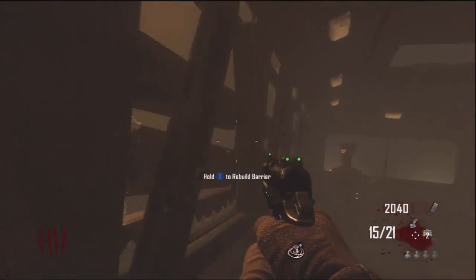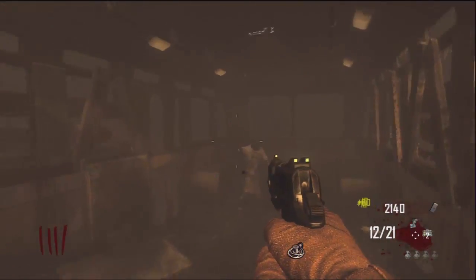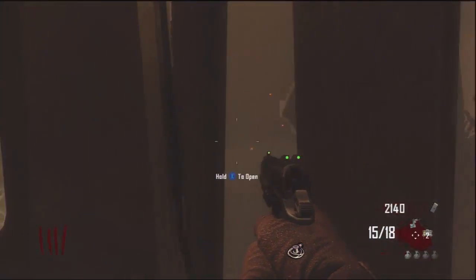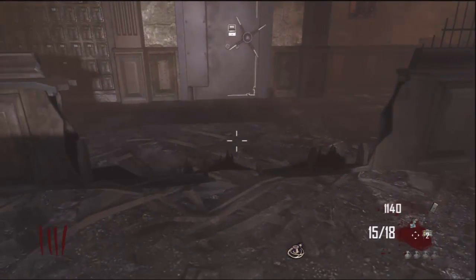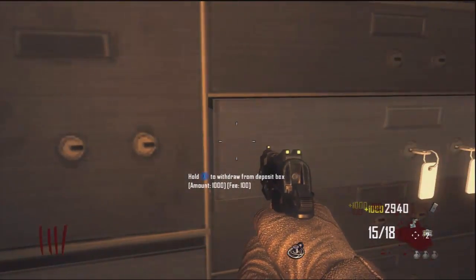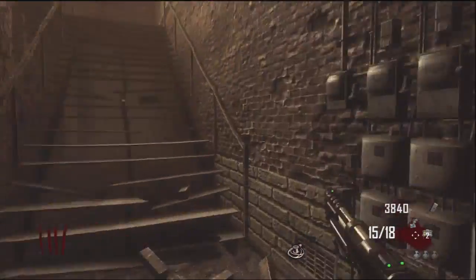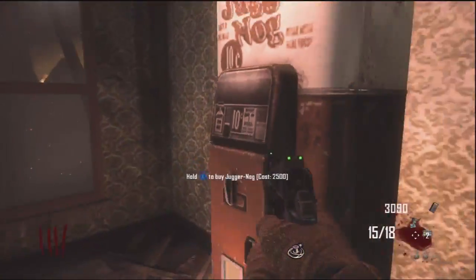The ray gun, as we all know, becomes obsolete along with every other machine gun after about round 40. You can still decently use them, but they're going to take probably the whole gun to kill one zombie at that point — even with being pack-a-punched. That's the thing I don't like about the bus either: if you kill a zombie on the outside, it can still spawn power-ups, but then they just fly away like that.